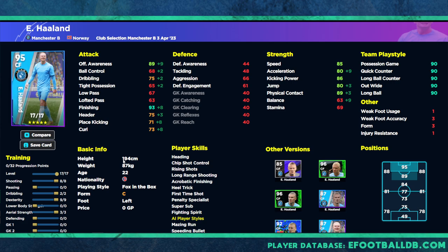You've got speed, acceleration, kick power, and physical contact all in the 80s, plus 89 defensive awareness for his AI runs and 93 finishing. If you can't finish with 93 finishing, there's something wrong — 88 is more than enough to finish with. With acrobatic finishing, long range shooting, heading, chip shot control, and first time shot, the minute you get the ball at Haaland's feet you should just be shooting with this version of the card.